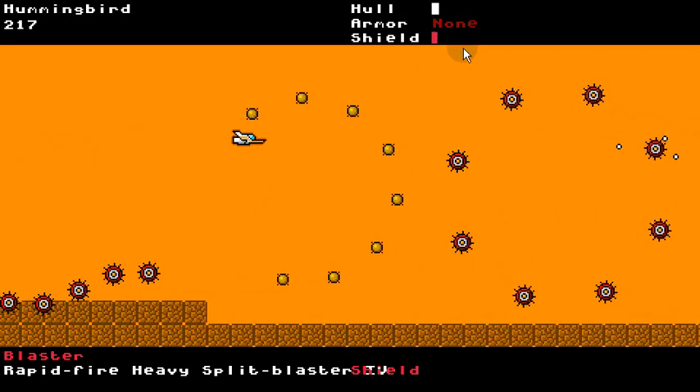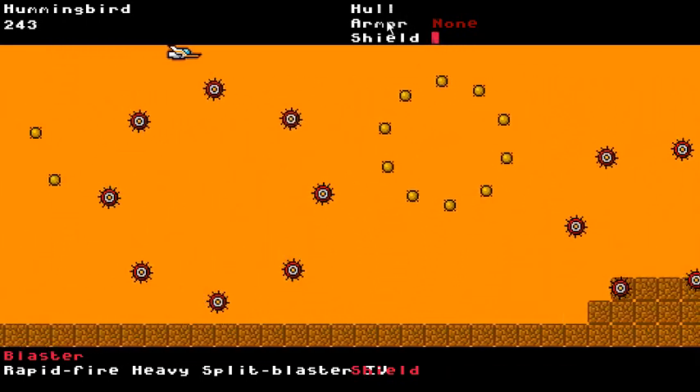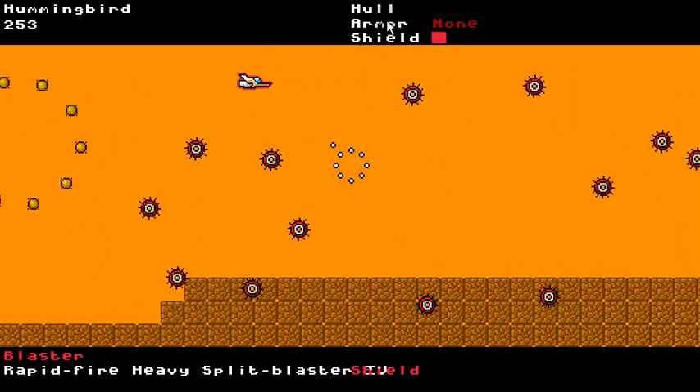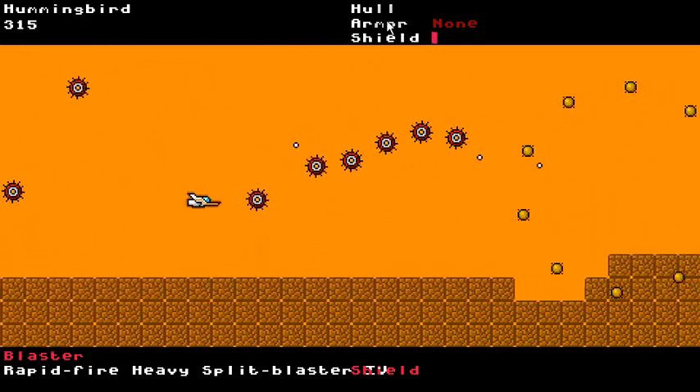Let's take some more hits. Bonk, bonk, bonk. And when the shield goes away, then I take hull damage. Well, once the shield goes away, you would take armor damage if you had any. And then once the armor is out, your hull is out. So the way I'm going to do damage in this game, I want it to be semi-forgiving, but not super forgiving, because roguelikes.